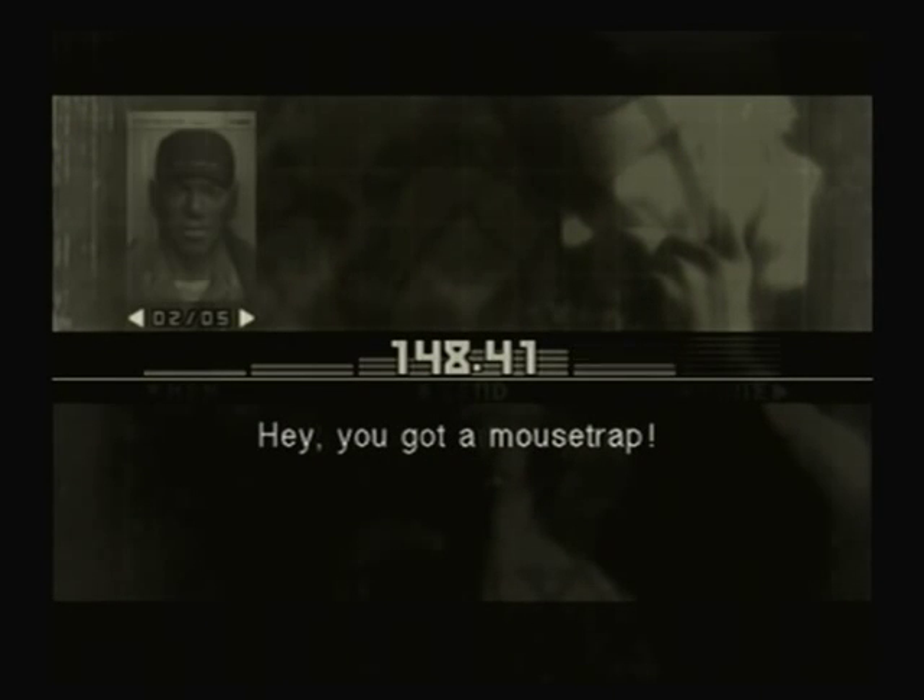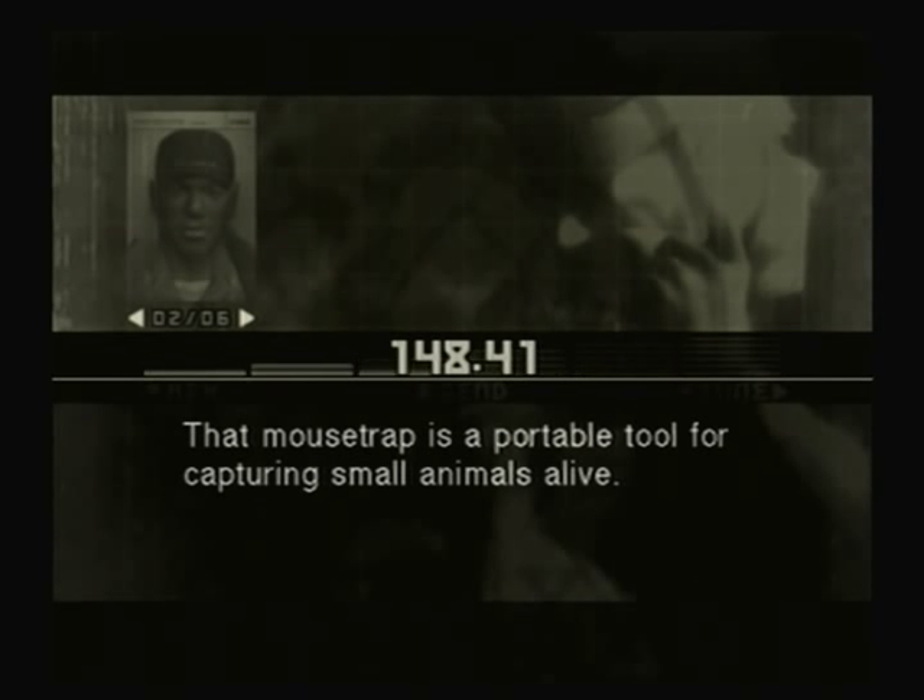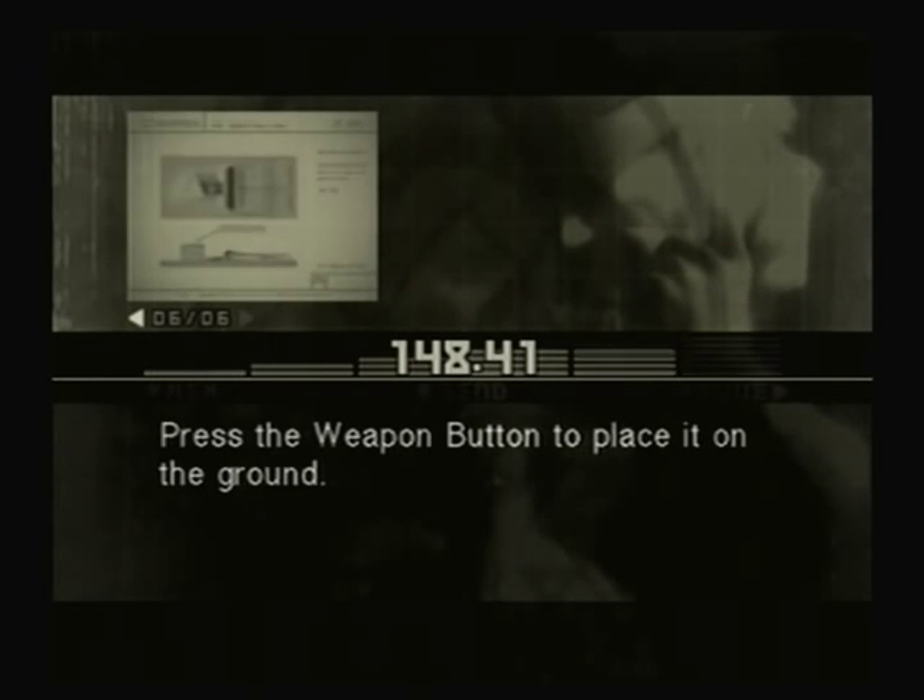Hey, you got a mousetrap! That mousetrap is a portable tool for capturing small animals alive. Press the weapon button to place it on the ground.